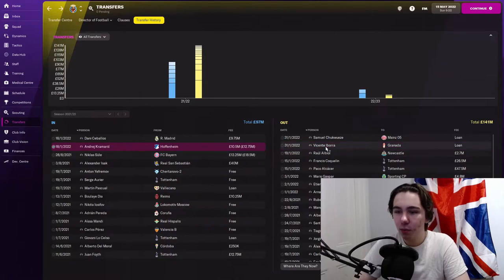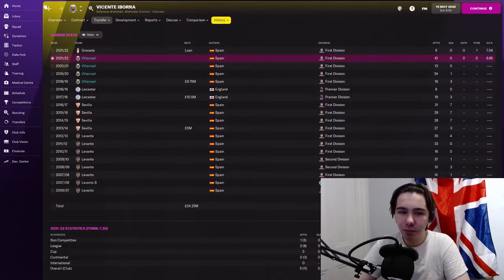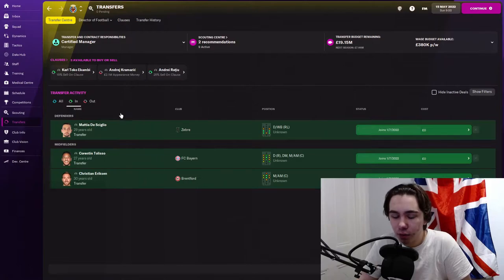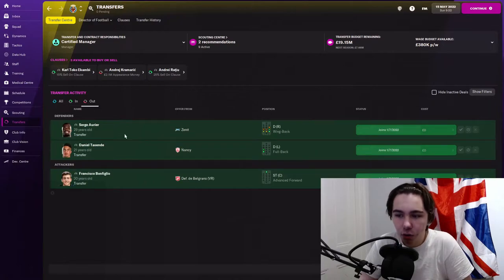Finally, two loans out — Ibora, who I'd rather have sold but he'd requested a loan earlier in the window, so I just gave it to him. He's 34 and I wanted to move him on. I've also done a few pre-arranged transfers: Eriksen, Tolisso and DeSiglio are all coming in on free transfers, and Serge Aurier will be leaving on a free at the end of the year. But I think overall that's a very good first year — now on to year two.